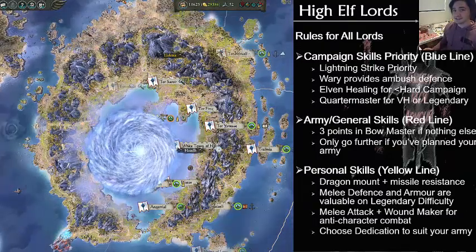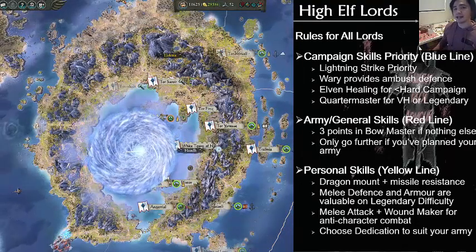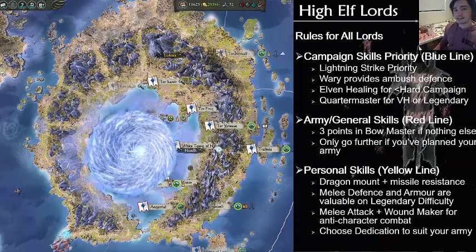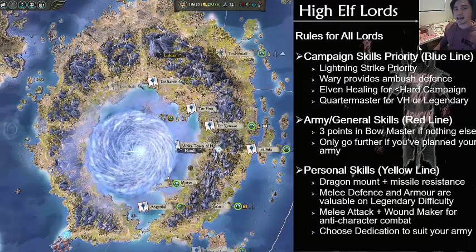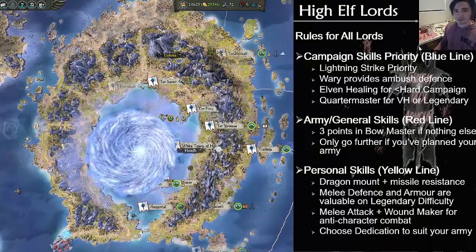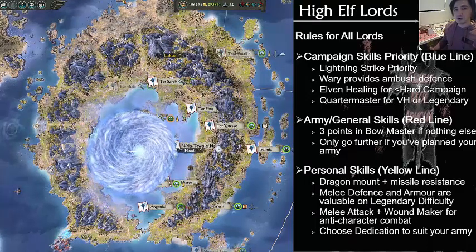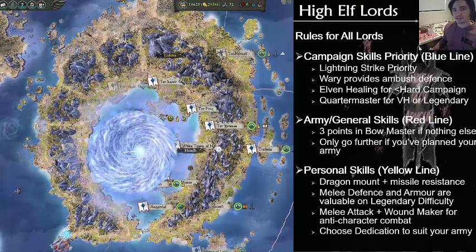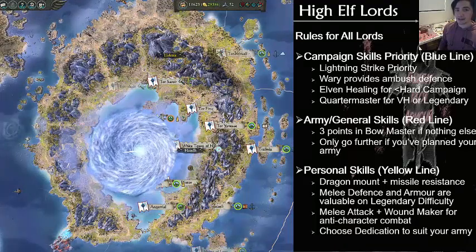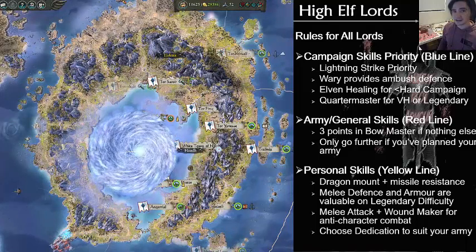Whilst we've gone through all the ways the Lords are different, there's also a lot of ways in which they are very similar. For example, when playing in campaign, you want to level them up with roughly the same priorities. The blue skill line is the campaign perk skill line, and this will let you get Lightning Strike. It will also allow you to safeguard against ambushes. After Lightning Strike is unlocked, you can also get Quartermaster or Elven Healing, which are better on Legendary and Normal difficulties respectively. Putting three points into Quartermaster and/or Elven Healing will allow you to combine with Lightning Strike to unlock Feat and Renown, giving you an additional 5% movement and increased upkeep reduction.